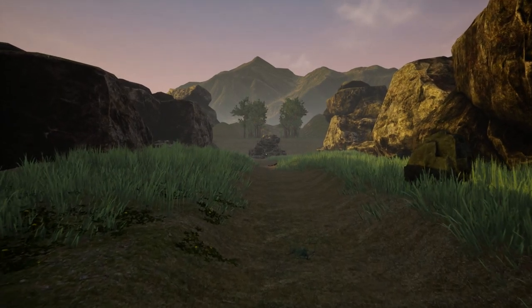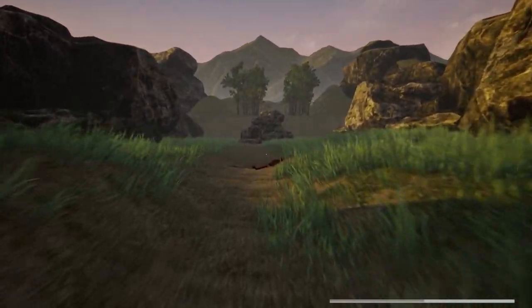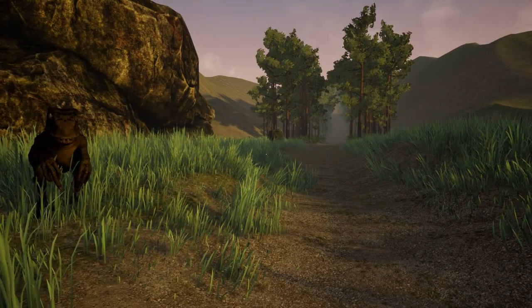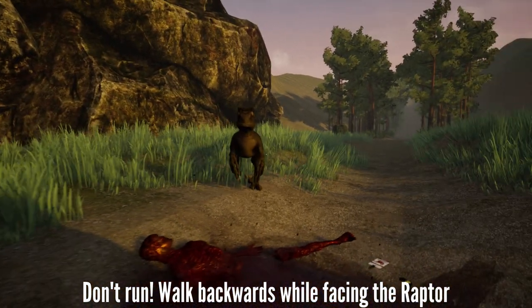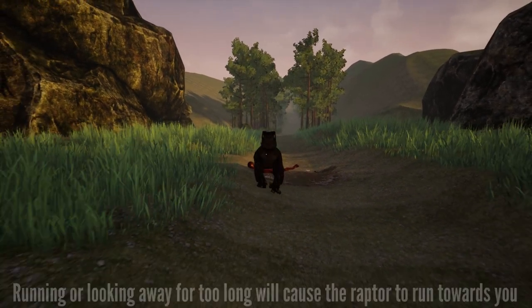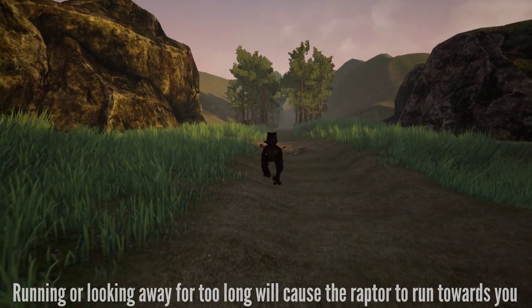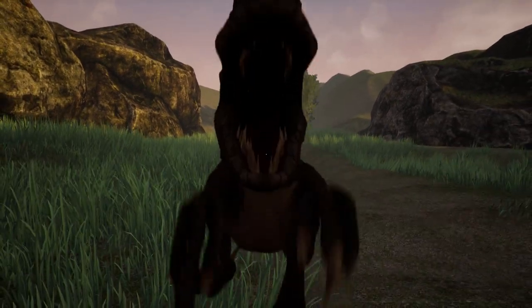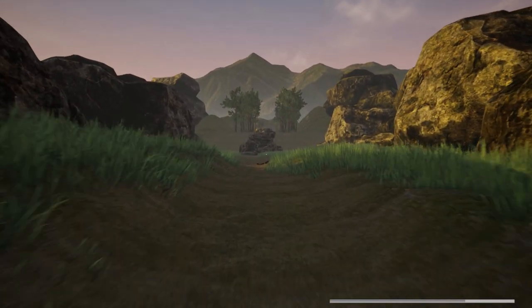Don't run. I didn't even get to finish reading the instructions before it killed me. It said don't run, walk backwards. I think I'm supposed to stare it down. Oh — I didn't even see it. Walk backwards while facing the raptor. Like a librarian in Metro — as long as we keep eye contact, it will not rush us. Okay, sprinting backwards also doesn't count. I guess that counts as fleeing prey.